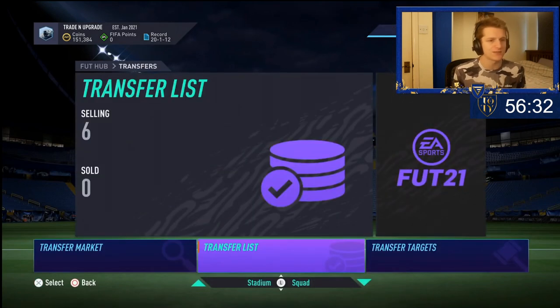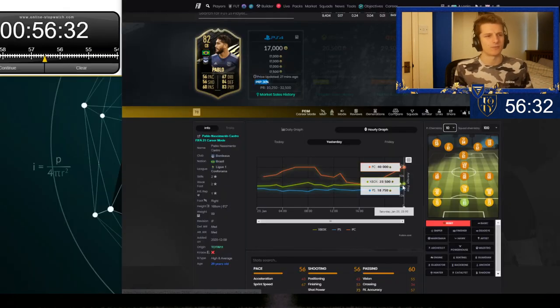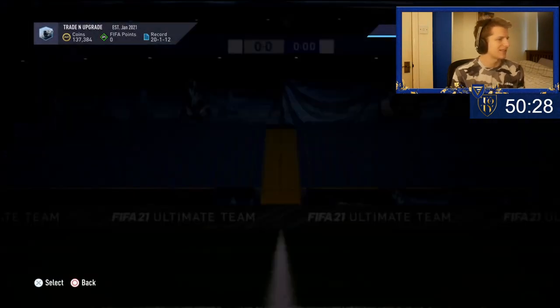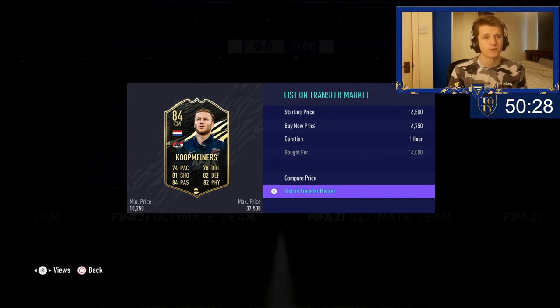We've got our second deal about 4 minutes later — a second in-form Cooper Mayors for 14k. We'll be able to get 16,750 for him, so that's a 2.7k difference. With tax it's about 800 coins, so roughly a 2k profit. Nothing too crazy, but I haven't really been special card trading recently so I've been a little off on knowing the prices — I might be missing deals.